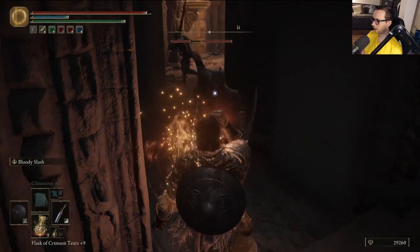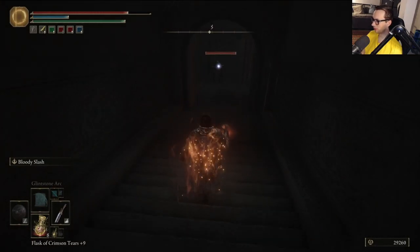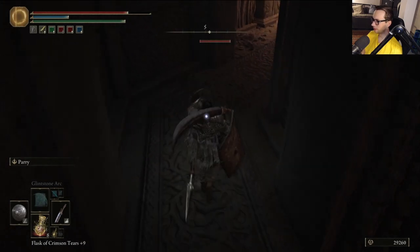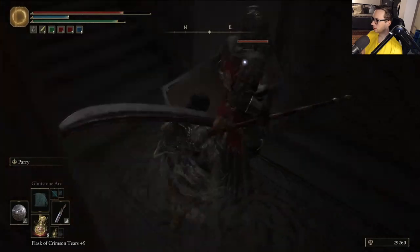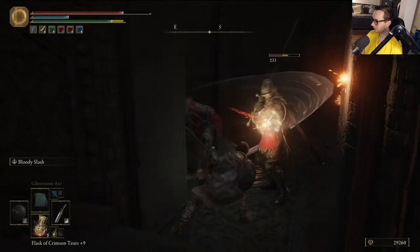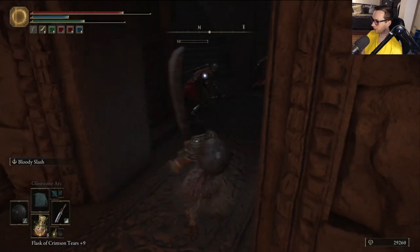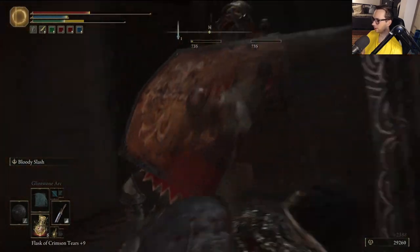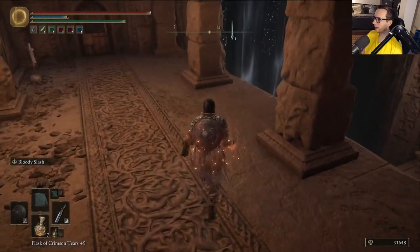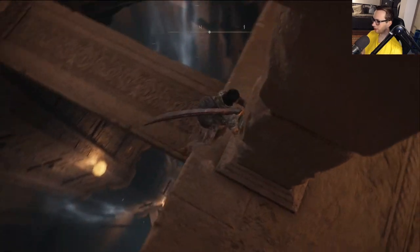That damage! What is this damage, bro? I was gonna say there's a whole ass area left here. Thank fuck for that - that saved my ass. Okay, get stunlocked into oblivion. This somehow worked and it killed both of them. Yes, there is this whole ass area here.